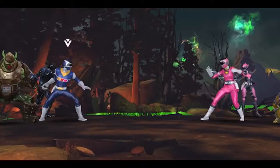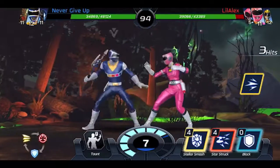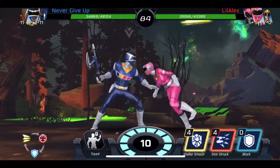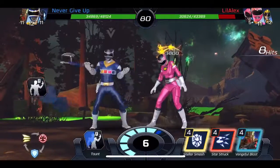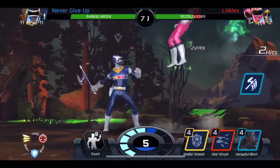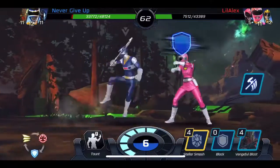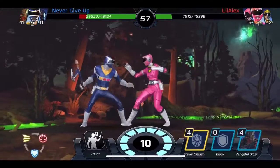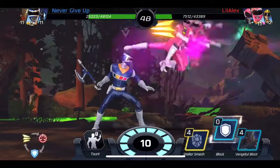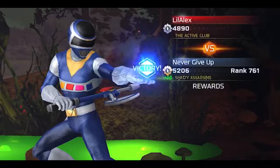Now we fight Little Alex - he has Turbo Pink Ranger Cassie and he starts off with a good hand. He wasted too much energy though. I block and I hit with Starstruck, and another Starstruck since I just upgraded it, so I know that's my most powerful attack right now. He got me good in the corner - you don't want to be in the corner, this game will punish you for it unless you have a good assist or a good character to get you out. We end the match and move on.